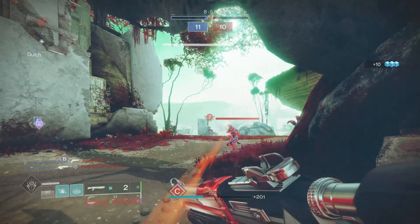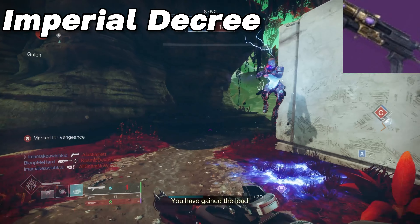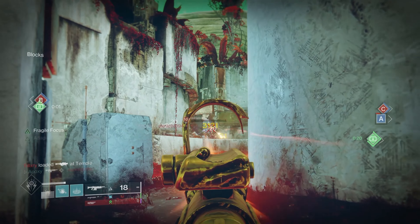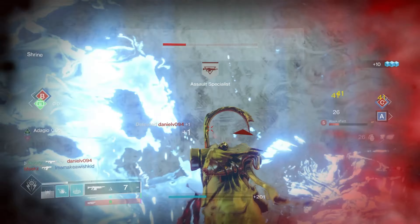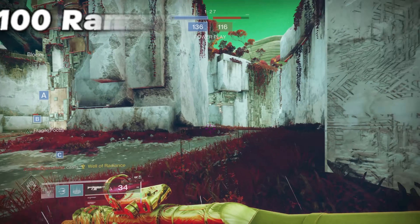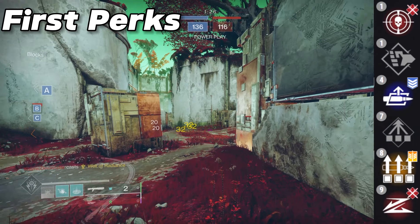The fifth shotgun on the list is Imperial Decree, which is an aggressive frame in the Kinetic slot. This weapon is obtained from Season of Defiance and can still be obtained through the Helm with Defiant Engrams. This weapon can easily get 55 range with base stats and then push up to almost 100 with good perks. In the first column, you can get Slideshot, Surplus, or Threat Detector.